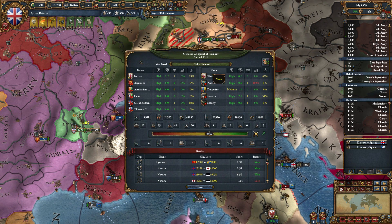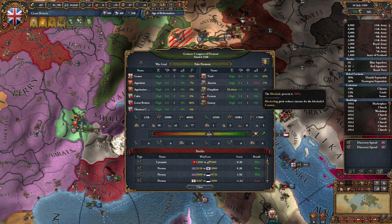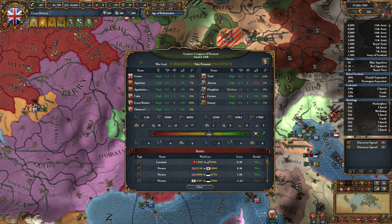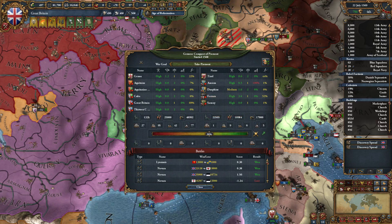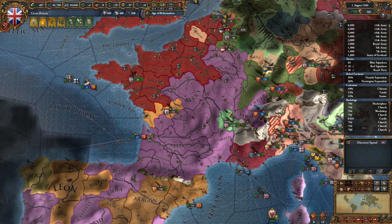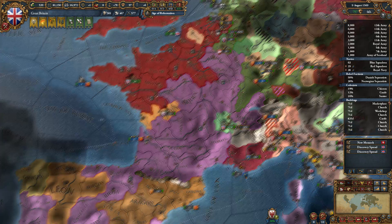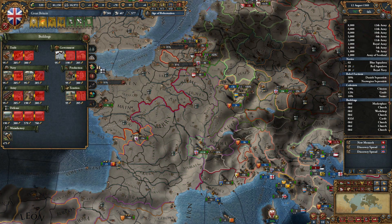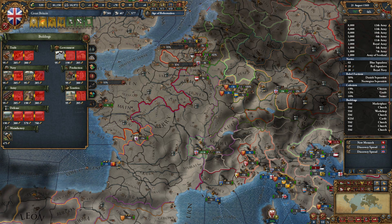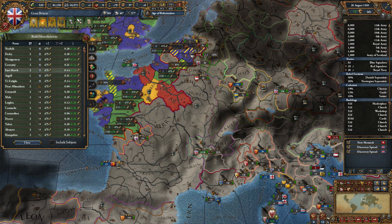Hopefully the war is going well for our buddies. We do have the war goal still. Ancona is 100% blockaded — that's going to wear them out. We're already making positive siege status on Dauphine — if we can get them out of the war, all the better. Cologne caught a spying — tis a shame. We still have a free diplomat. Where do we build our next building — a manufactory in Norfolk?